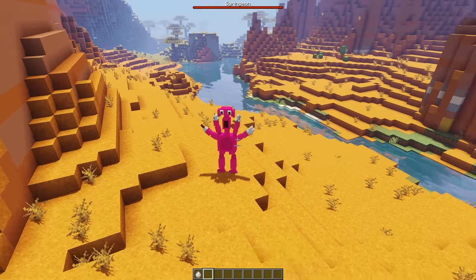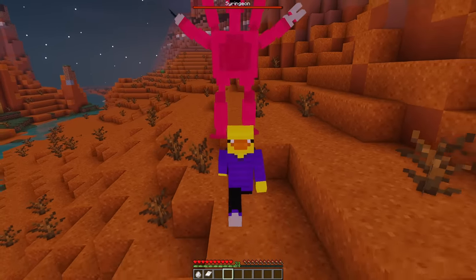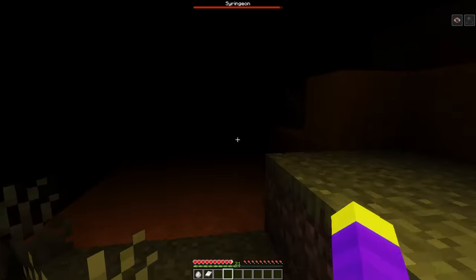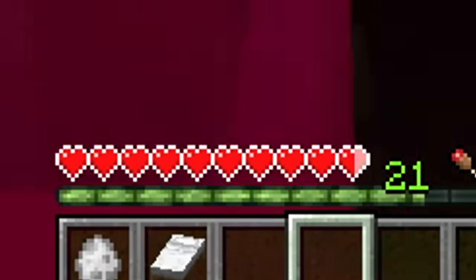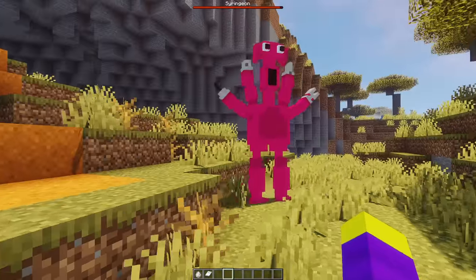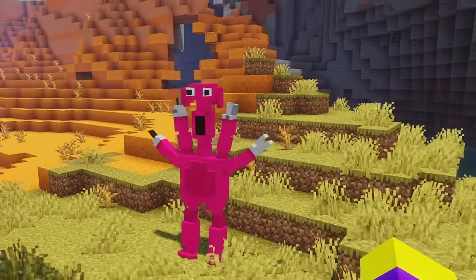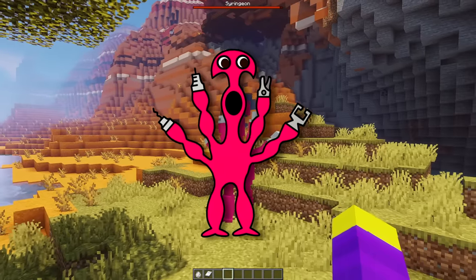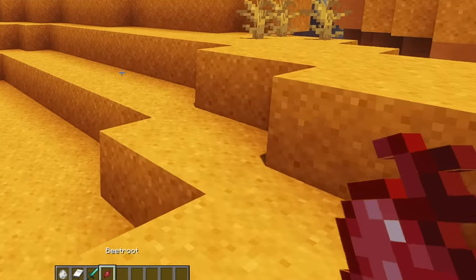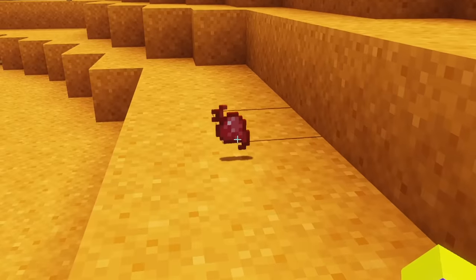In the game, Syringeon is referred to as the surgeon, so I decided to make it so that he does surgery on you when he hits you. It's not actually surgery — he just freezes you and starts taking your hearts. I don't know how to make this guy an actual surgeon. Something I also just noticed is that Syringeon's arms aren't actually supposed to be in the air like this — his picture on the wall deceived me. If you kill Syringeon, he drops a beetroot, and the only reason I made him drop this is because it looks like a heart.